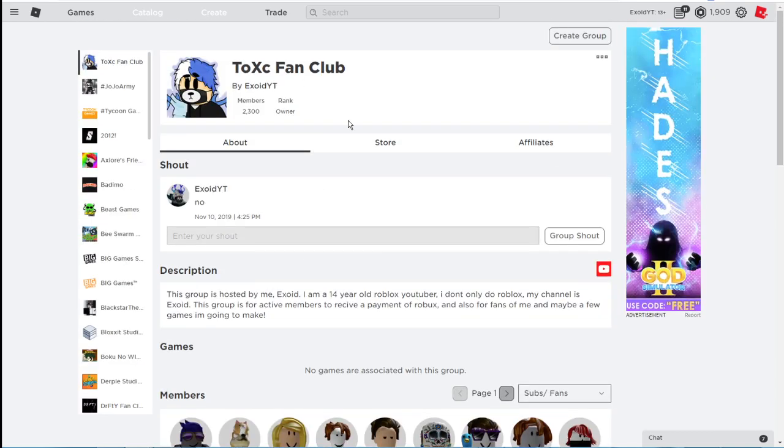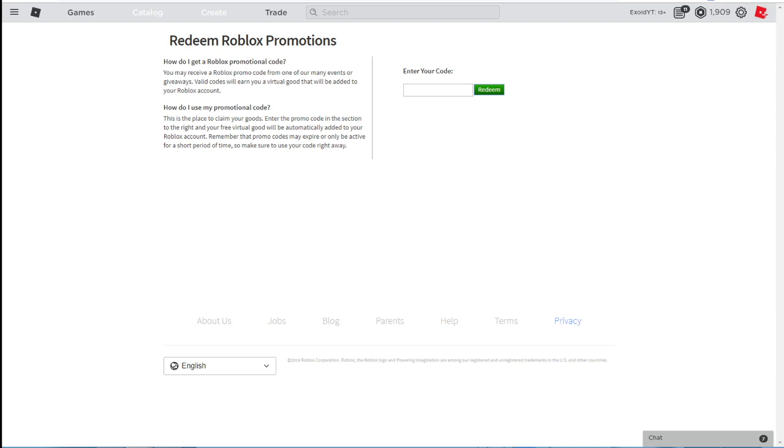Today we're here for the promo codes — feel free to pause the video. First: Target Owl Pal 2019 — code already redeemed. Next: Game Stop Batch Pack 2019 — code already redeemed. Then: 100 Years of NFL Pal — already redeemed. One of the most OG codes, Spider Cola — code already redeemed. Next: Smith's Shade 2019 — already redeemed. And last but not least, one of the most OG codes, Tweet Roblox — code already redeemed.